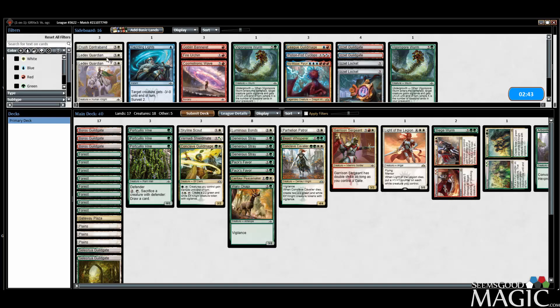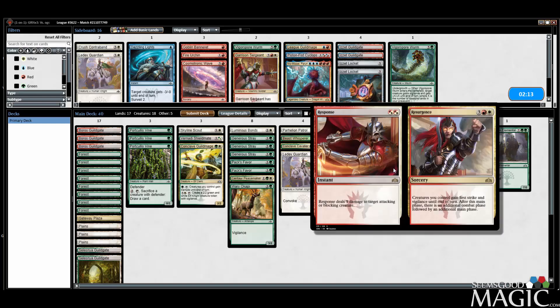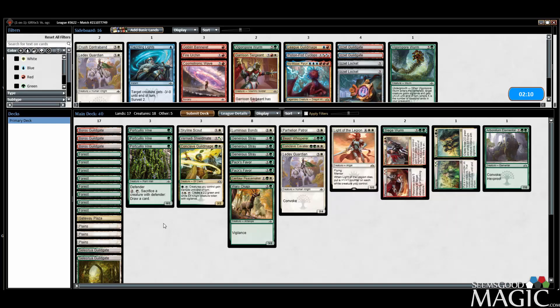Maybe do the Guardians — how good are two 2/4s? Opponent showed us some two 2/3s. They're still not great — too slow. Garrison Sergeant is pretty slow too. We have the late-game plan on lockdown. I'm going to ditch the Sergeant for a Guardian. Four red sources for one splash spell is a bit much, but I want to be able to cast things earlier — we really need to. It's pretty essential.